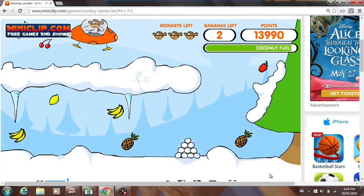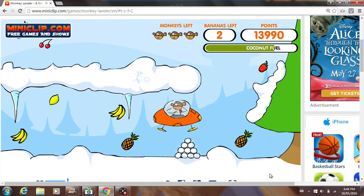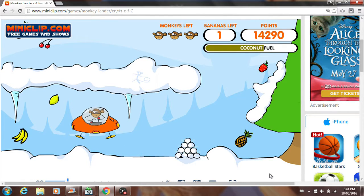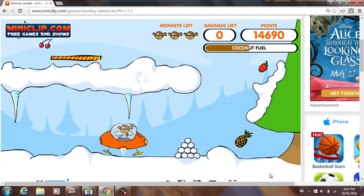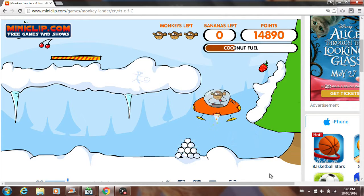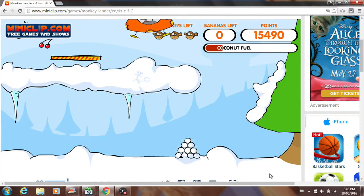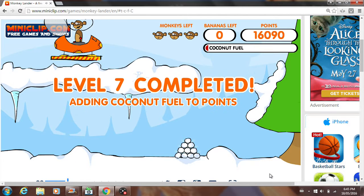This one can be quite complicated. You've got to try to save your coconut fuel, because if you go here and collect the bananas, you then have to go all the way back to the top. We almost hit that snow. I'm going for all the fruit, just for an extra challenge. As you can see, we almost ran out.